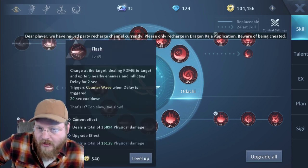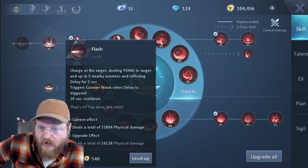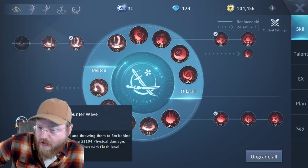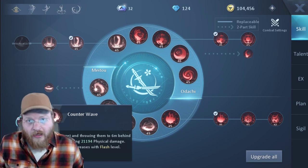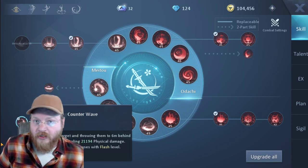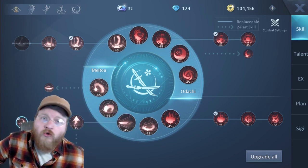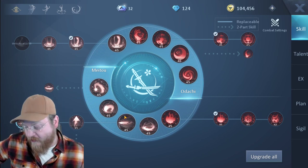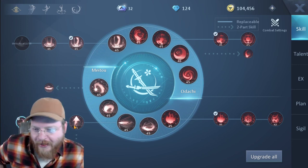Right now I've got Flash selected down here. This charges at a target, deals physical damage to a target and up to five nearby enemies, inflicting delay. Delay is essentially like a two-second stun. When delay is triggered, Counter Wave is usable — this lifts the target up, throws them behind you, and is basically just another little counter and stun. While this is happening, they obviously can't do anything, so if it's you and several people attacking a person, this is all just dead time for them. Blademaster has a super aggressive kit for PvP. It's really unfair to everyone that's not playing a Blademaster.